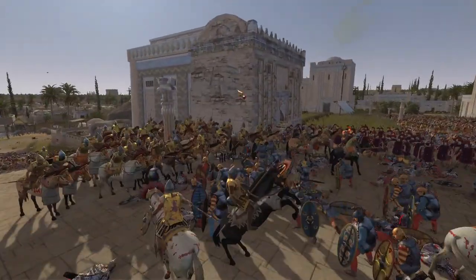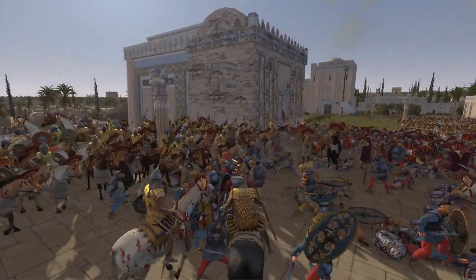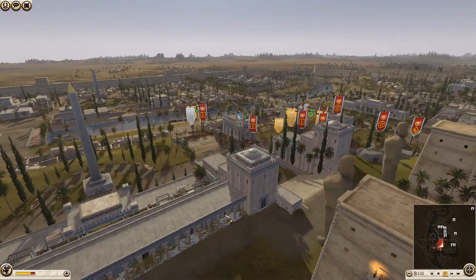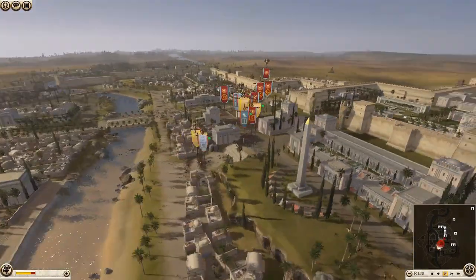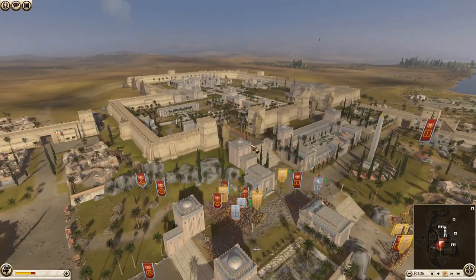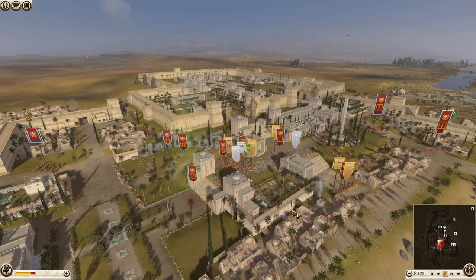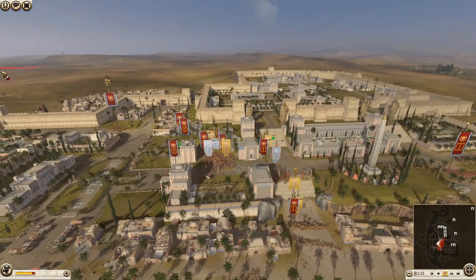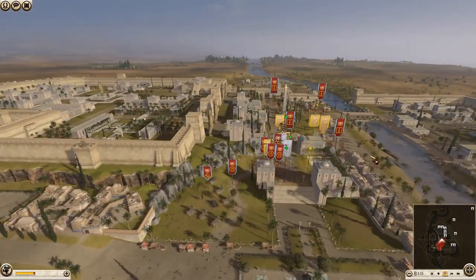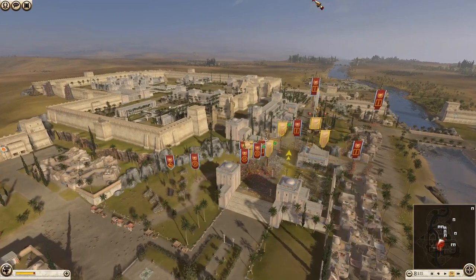It looks like Egypt's forces are falling back - I'm bringing the cavalry through, that's not a bad charge. This is probably going to be it - looking at the balance of power now, I think the attackers have just about wrapped it up. There's still a Nubian bowman unit hiding somewhere - I'm not sure if all units are gone. But there's a chain rout now going on - three units. They're all gone, so I'm going to fast forward for the sake of the video.